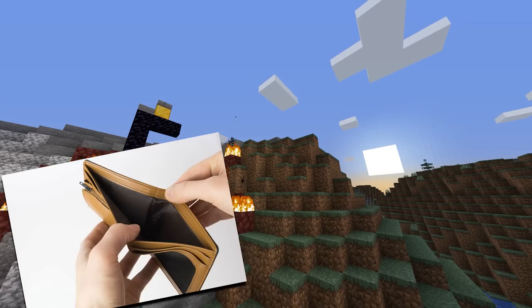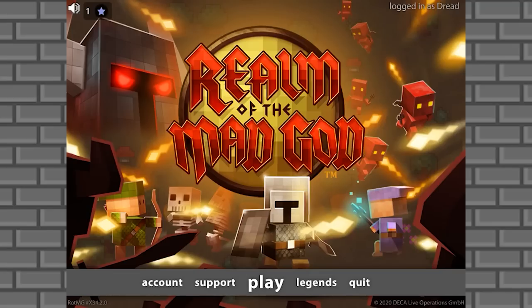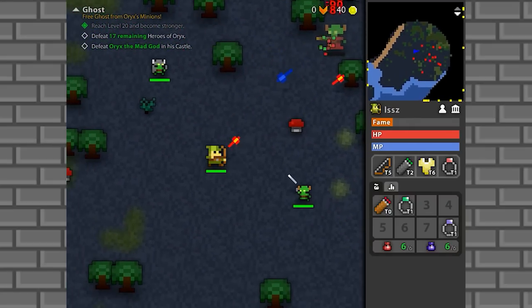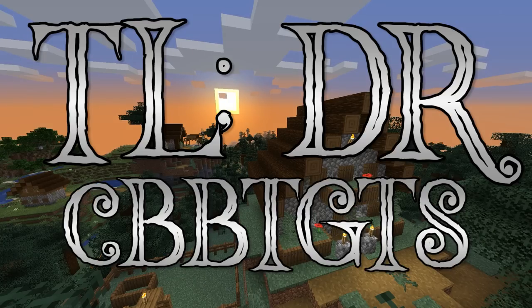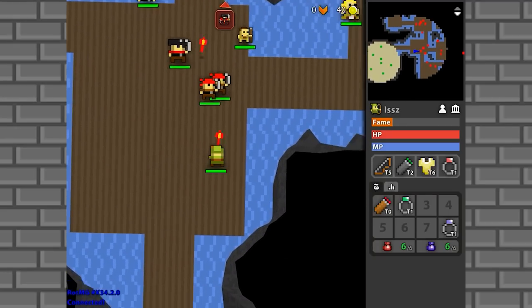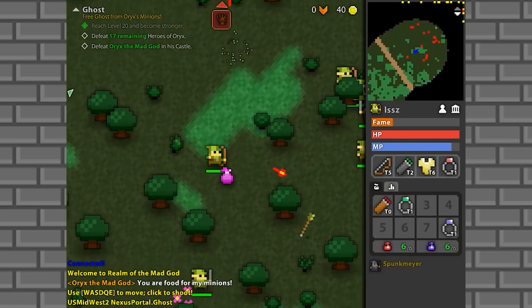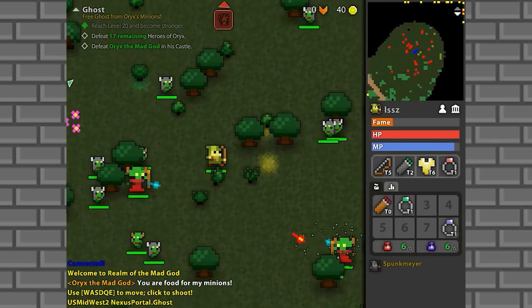Are you a cheap master who likes voxel-based graphics and has a penchant for MMOs? Then Realm of the Mad God has been around forever, and you should probably already know about it. Realm of the Mad God is a free-to-play MMORPG created by Wild Shadow Studios and was released to the public back in 2012. Since then, even eight years later, the game has been continually updated and fleshed out to a state where it defies your expectations as to what you're getting yourself into.